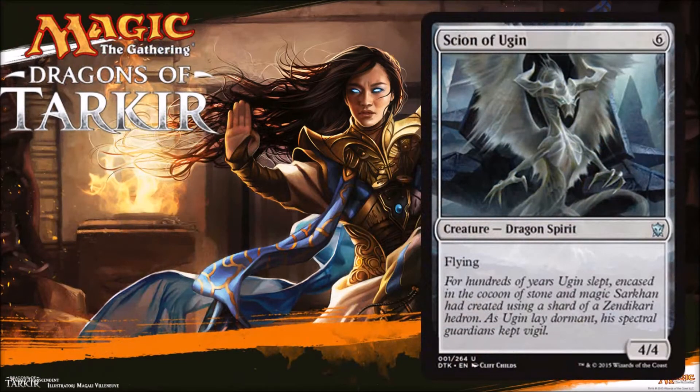First one is Sion of Ugin, and it's six mana for a colorless 4/4 Flyer. It is a Dragon Spirit, so a lot of Dragon Matters cards out there make it better than your typical six-mana 4/4 Flyer. This card is a fine man in limited. There's going to be times you need an extra creature and you're going to play a card like this, or you may have a very strong Dragon Matters deck and you'll want this as an extra creature in it. So definitely some good limited implications — probably not a card you're going to see in Constructed.